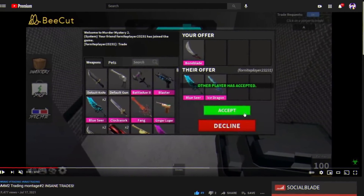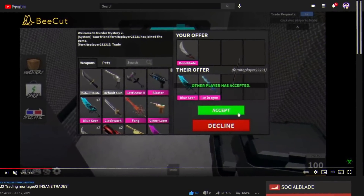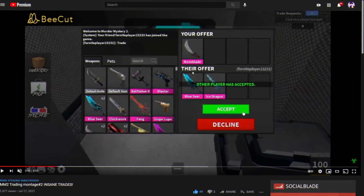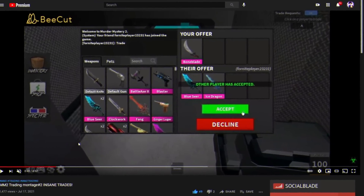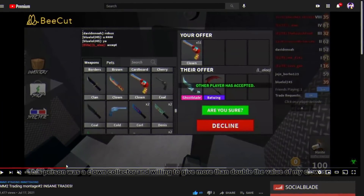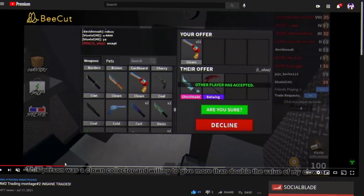Boneblade for Blue Sear and Ice Dragon — Blue Sear is 35 and Ice Dragon's 40, so actually this is a win, it's two items that together are better than Boneblade. Boneblade might rise, but this is actually a win, pretty good trade. 51 Clowns over Bowie and Ghostblade — Clown Guns are overpowered. You should definitely trade for some Clown Guns because people will overpay for huge stacks.